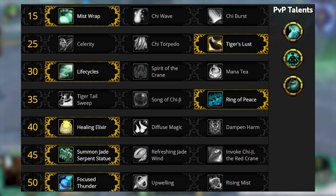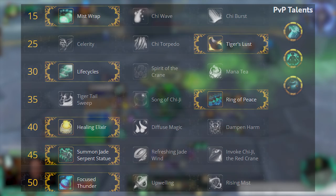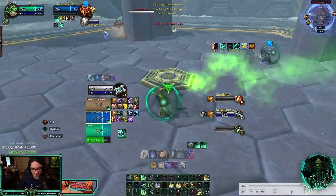As far as PvP talents go, I like to play Eminence, Zen Focus Tea, and Peace Weaver. Eminence is really good in case they try to Cheap Shot you into poly - you can port whilst stunned and avoid the polymorph. Peace Weaver shuts down Combustion quickly. And with the recent buffs to Zen Focus Tea from 45 seconds to 30 seconds, you have it after every CC chain, which really helps with guaranteed healing.